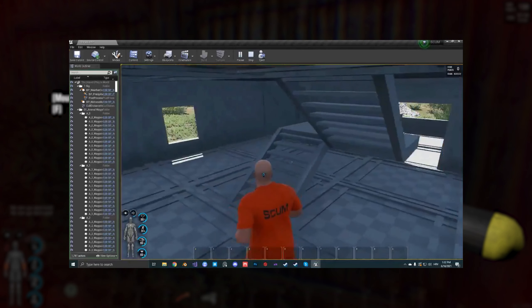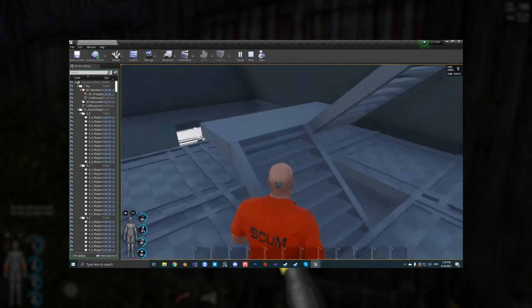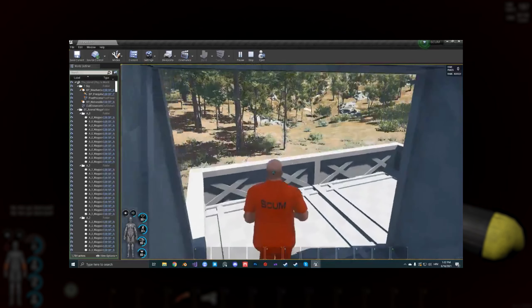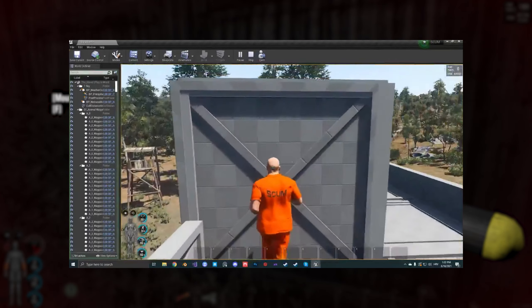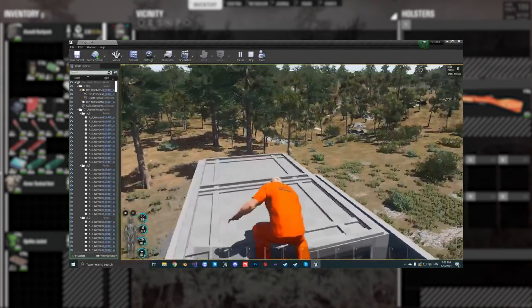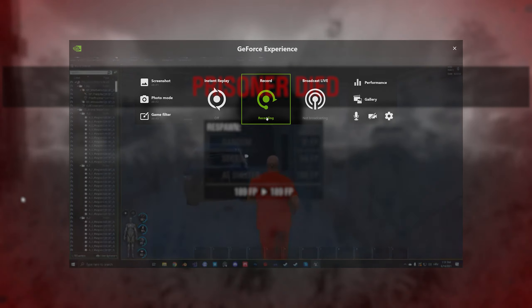I'm excited to see if any private servers are going to be remaking buildings from other games or something. From the looks of it, it seems like we're going to be getting a variety of different blueprints to mess around with to make our homes our own. I do wonder if we're going to get the option to upgrade these blueprints just like we upgrade our walls and stuff, but it's looking awesome so far and I can't wait to see how it turns out.